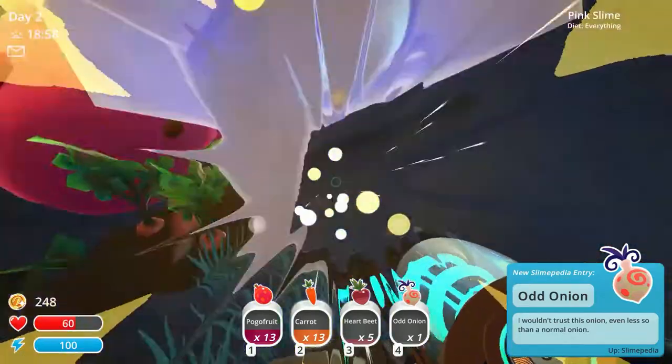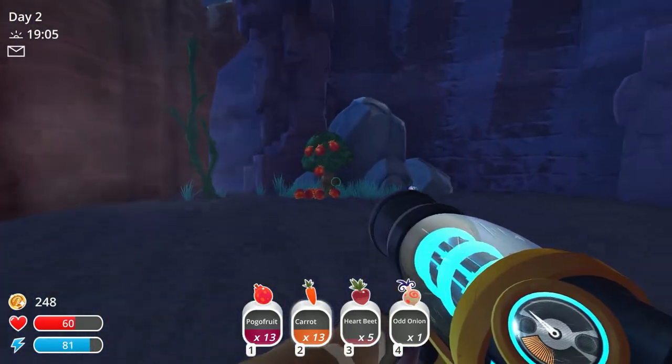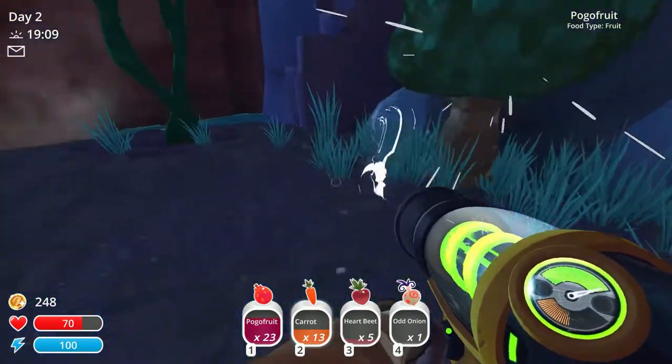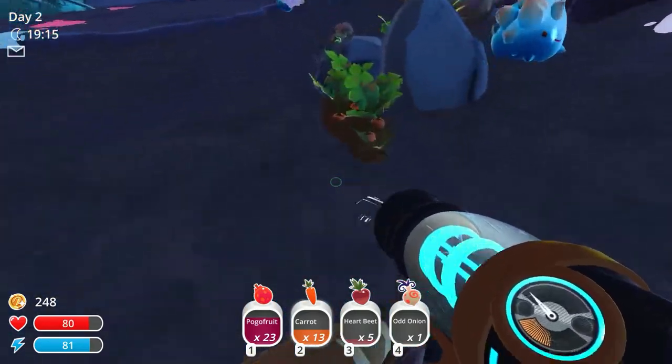We got another thing called an odd onion. We're getting kind of low — we don't have much health. So I've got to be a bit more cautious than I'm being. We'll grab this Bogo Fruit. Yeah, we've got to — you can see things get rough fast here.